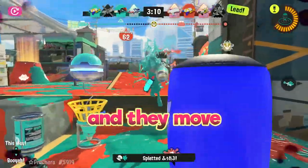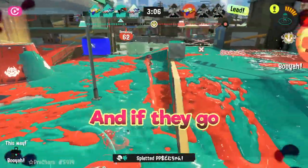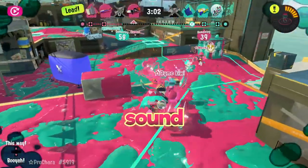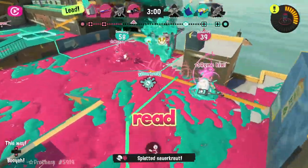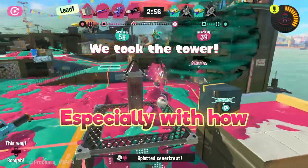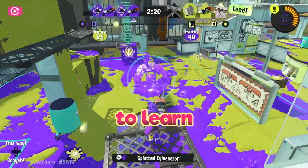If you shoot the opponent and they move backwards, you want to move forward to maintain that same distance, and if they go towards you, you want to move backwards — once again trying to mirror them. All this may sound really simple, but being able to read how your opponent is going to move is really difficult and takes a lot of time, especially with how slow the weapon is. So don't be afraid if you're not getting it right away — it can take some time to learn.